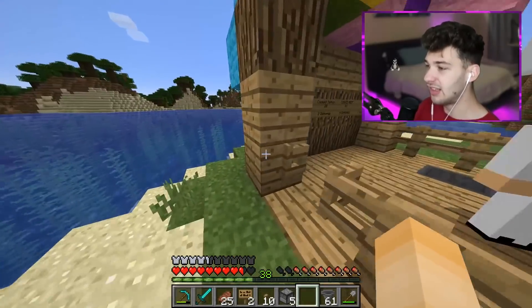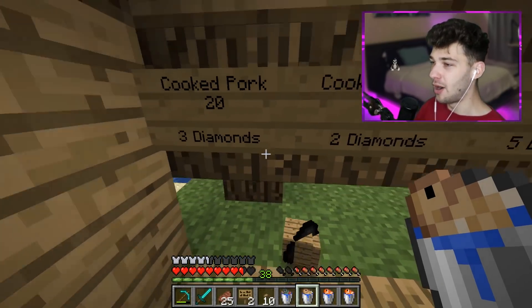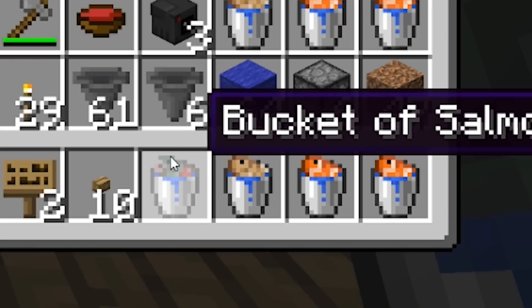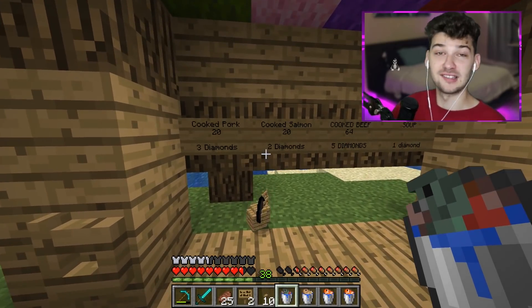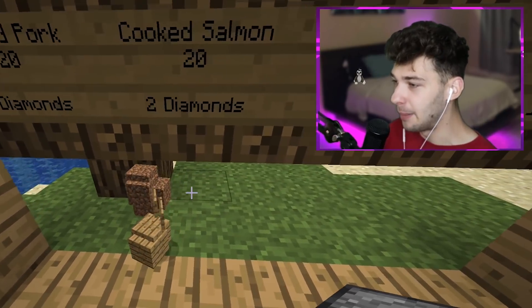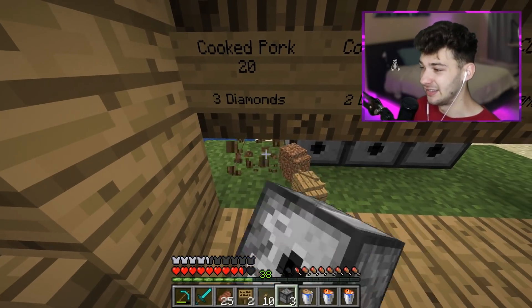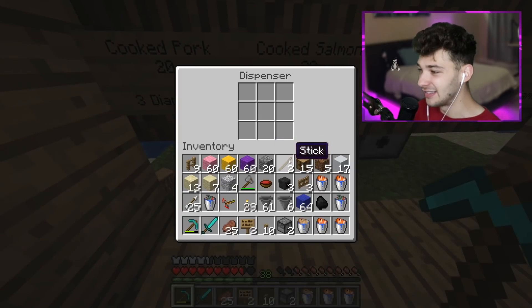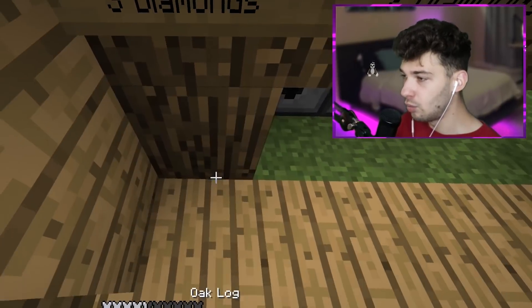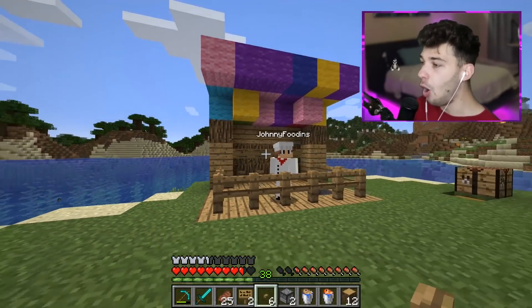Johnny Foodins just needs to set up the buttons with dispensers — this is my favorite part. Obviously I'm giving away cooked salmon, cooked beef, and soup, but what if I literally just gave them buckets of fish? I'll call the place 'Buckets of Fish.' I'm going to get my dispensers ready and place them right behind where the wood would be — click a simple button and it dispenses out what it needs to. This is going to be so funny! I'll put one in each for now, then put the wood logs back and put the buttons down. It's 100% ready and open for business.